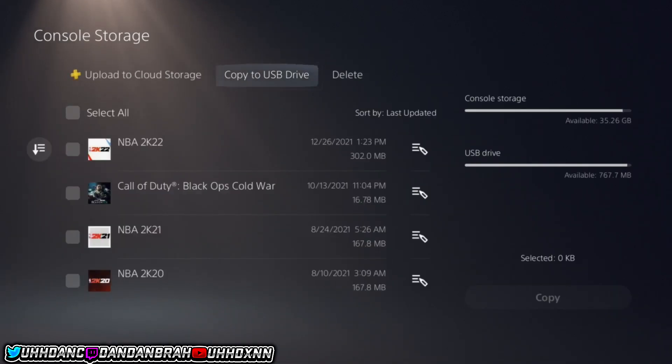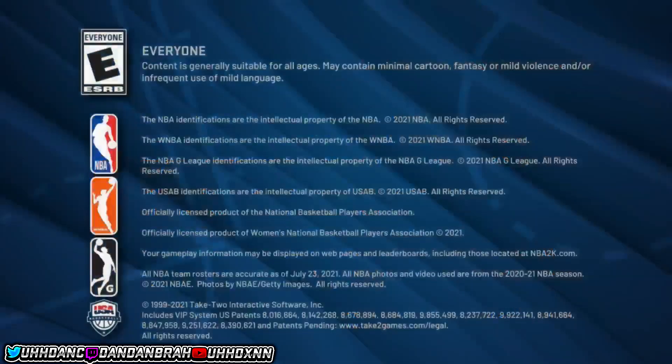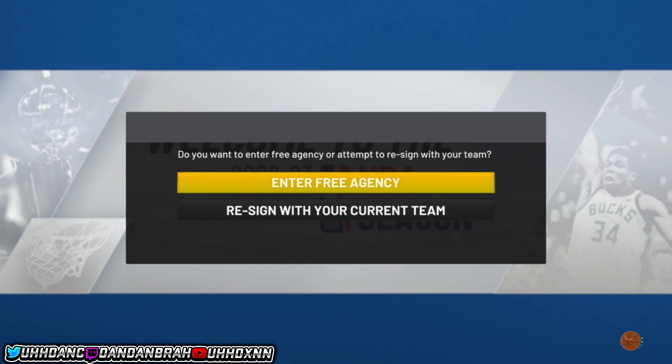You can use online storage if you don't have a USB — it's the same process. Once you copy it over, head back into the game and go back on that player who just completed the playoffs. Once you're at that point, complete the season. Then try to go to a team that recently played a game — for example, Miami vs. the Suns or the Bucks vs. the Hornets.